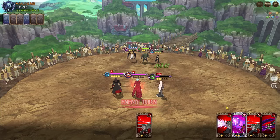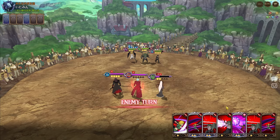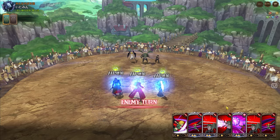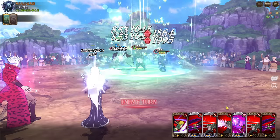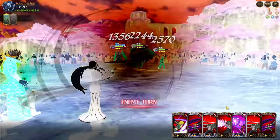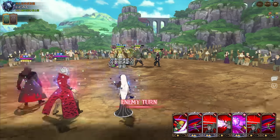Zeldris doing damage - oh my, that was actually pretty good from Zeldris! That was actually pretty good from him. All the attack-related stat increases we have here with Zeldris, Kusak - Chandler does give pierce which helps as well.